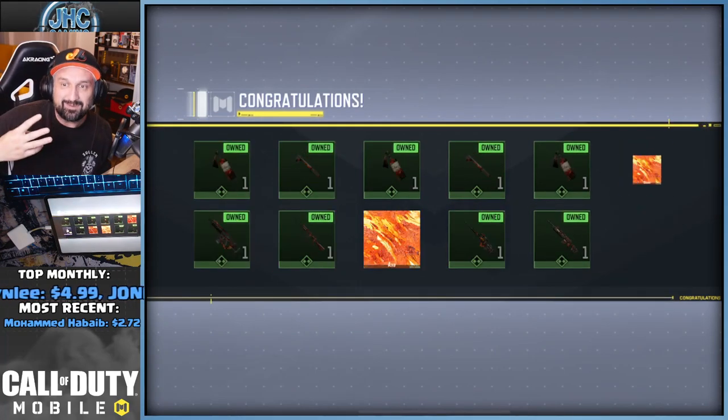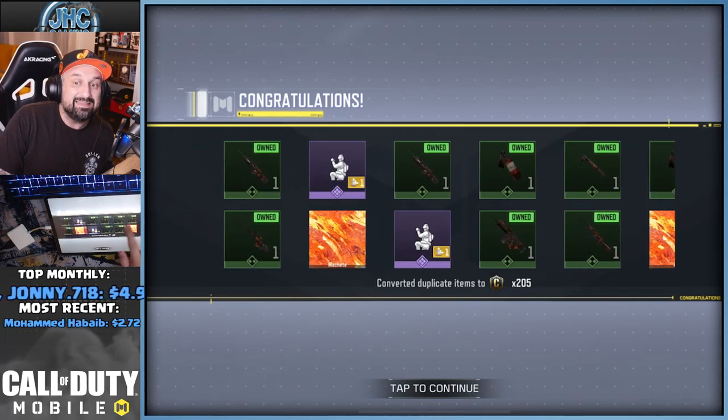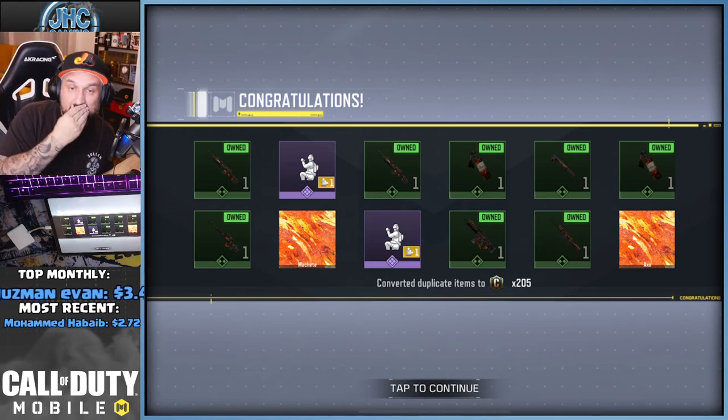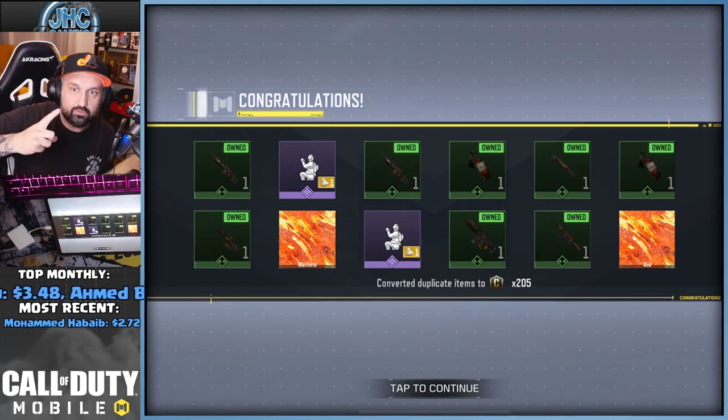Another shard, another melee, another melee! Okay, this is my best week out of six — three melee, two shards. It's the snowball. And another thing I want to know: once you're done with an emote, do they stop giving you shards for it and just give you shards for the emotes you don't have?